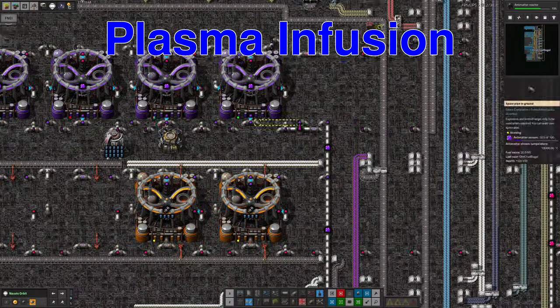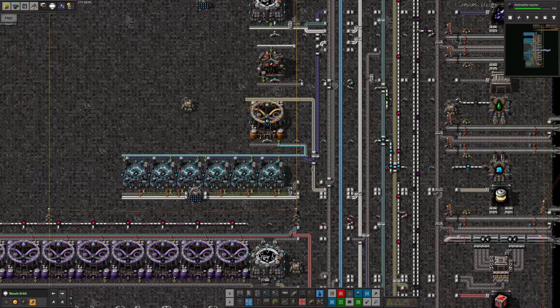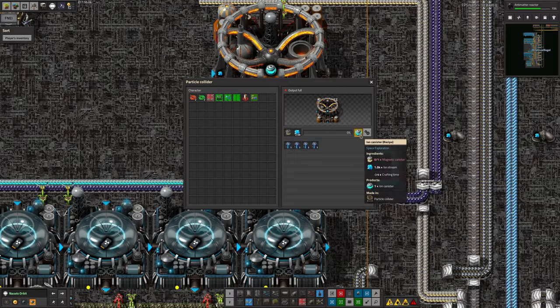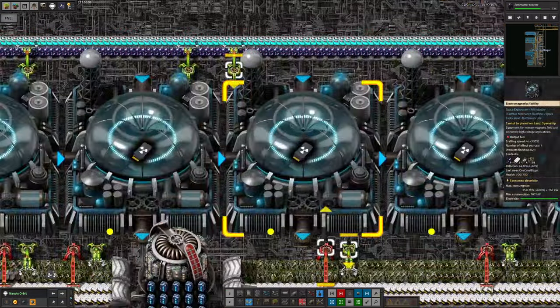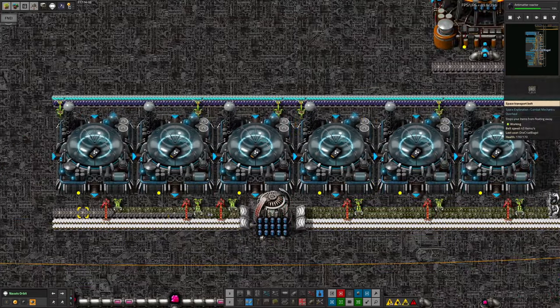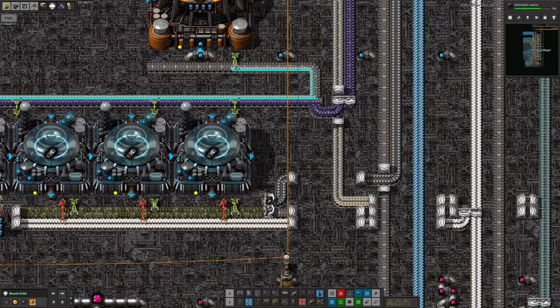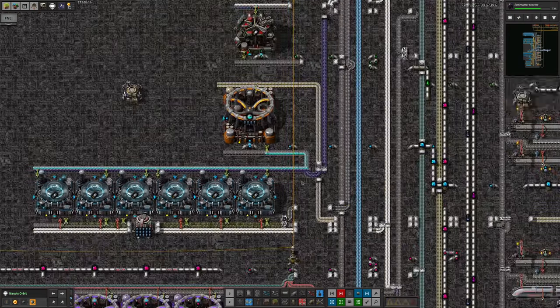The biggest and most frustrating issue was the ion stream. It's brought into the station over here, then passed through here where we're filling up the magnetic canisters to make ion canisters. Those get passed around and go into the Trefoil science thing over here, which produces a lot of scrap — but that's not the problem. Despite it looking like we're clogged on scrap, we're actually clogged on the data cards instead, which is sort of a good thing because it means we've finally caught up with that.